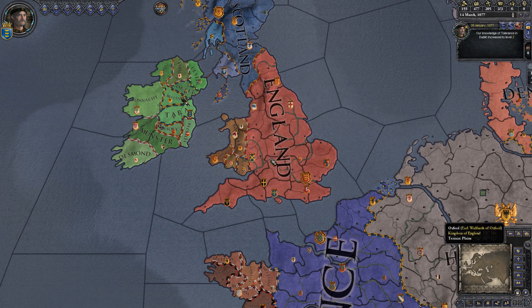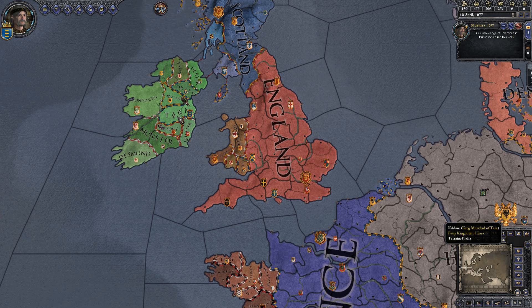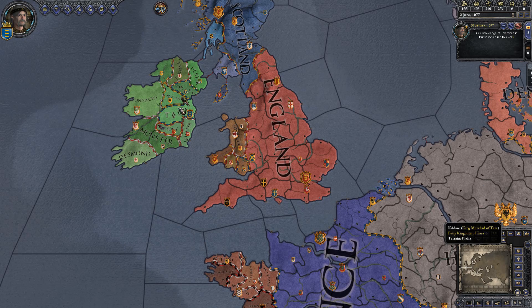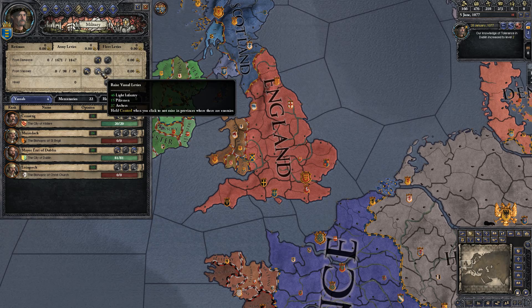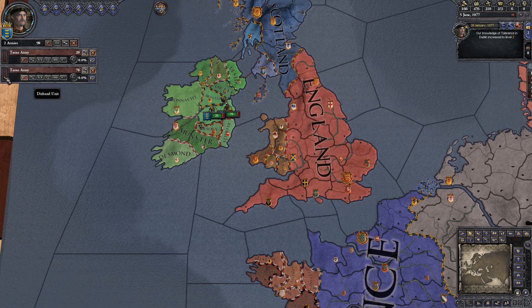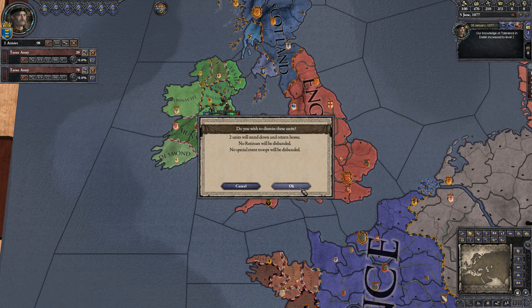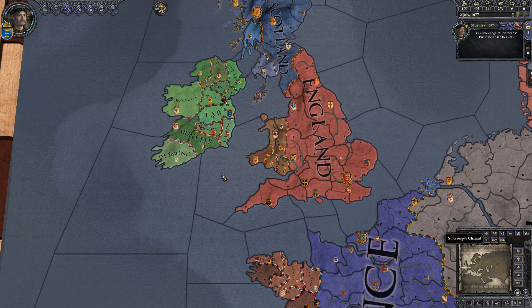The advantage with having retinues or mercenaries hired is that when you go to war, you can expect them to be at full morale. If I call up my vassals — see that red bar? They're basically all out of morale. If they were to get into a fight, they would just break instantly. A full green bar is what you want.